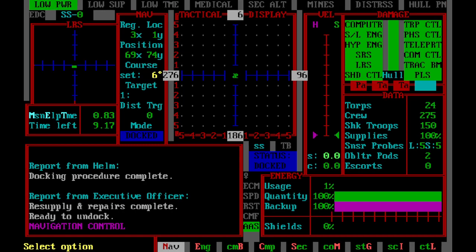So navigation is, most of the time, a multi-part process. There are two things you have to set: the regional target and the system target.